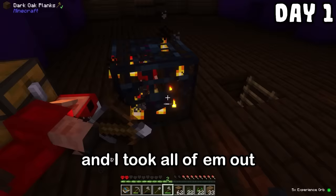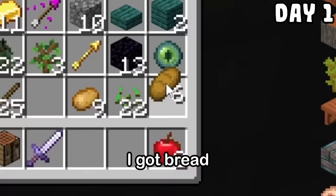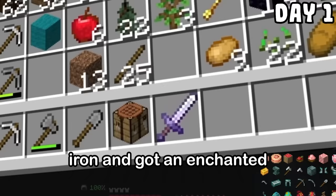I took all of them out, but these things actually had gains. From the chest I got an eye of ender, but it was day one — I was not trying to beat the ender dragon right now. Back to looting this place, I got bread, all types of food, iron, and got an enchanted iron sword with smite.